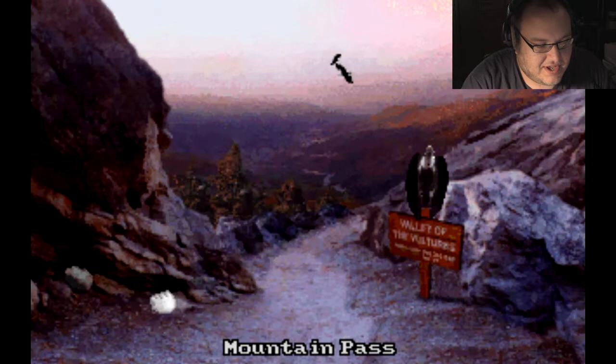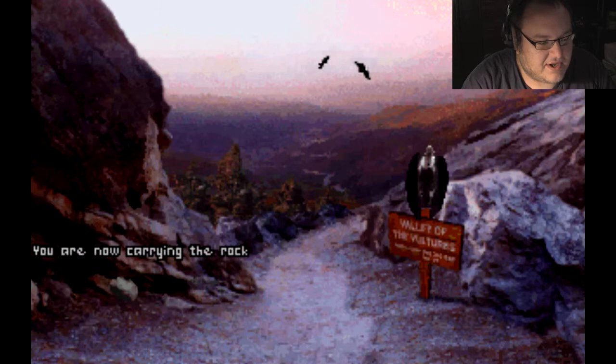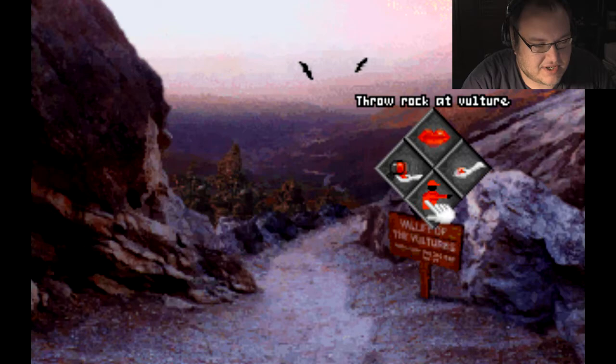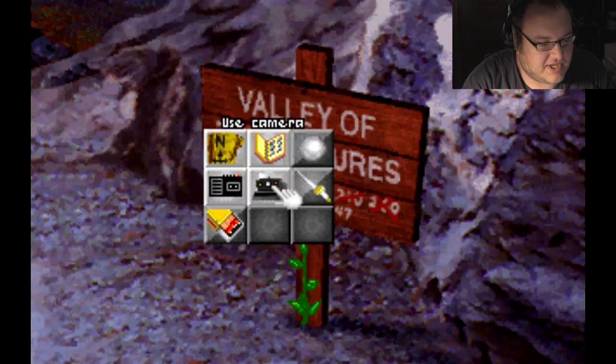First of all, we have to get rid of this vulture. You'll notice there's a rock over here — you're going to be using a lot of things in the environment to help you out. Right now you have some matches and a knife, your basic essentials. I'm going to take this rock, chuck it, and he's going to fly away. So now we're free to come over here and take this.